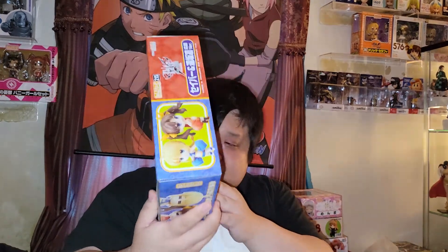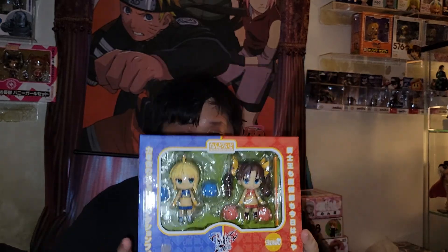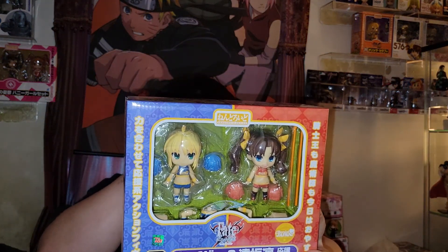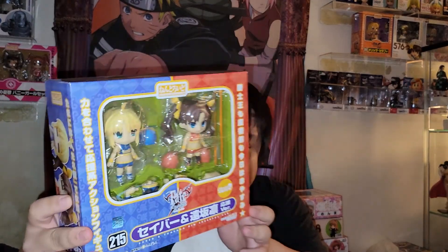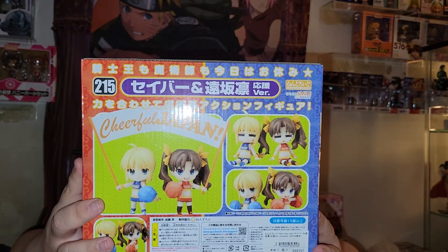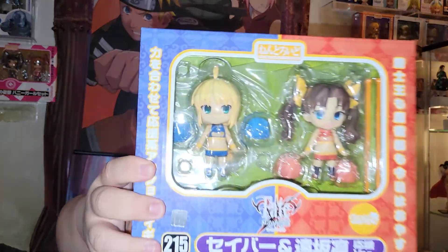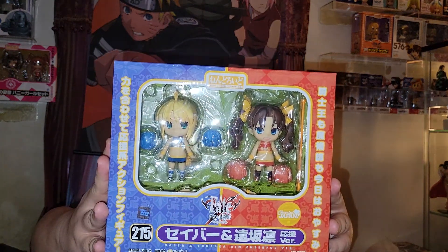Moving on to my number 5, which is number 215 — this is Saber and Tohsaka. I like the fact that they split it up where both characters, red and blue, are displayed really well. The figures display themselves as Nendoroid versions. I like that clear separation between them — even in the box it seems like if you put two Nendoroids together. So this is my number 5, the best Nendoroid box I have at that spot.